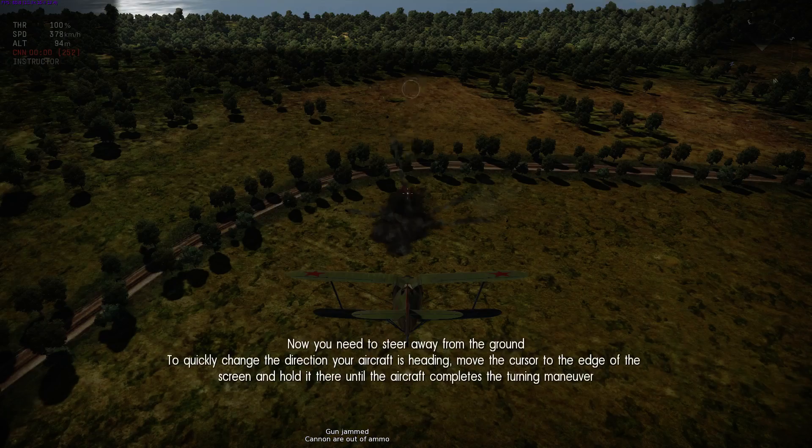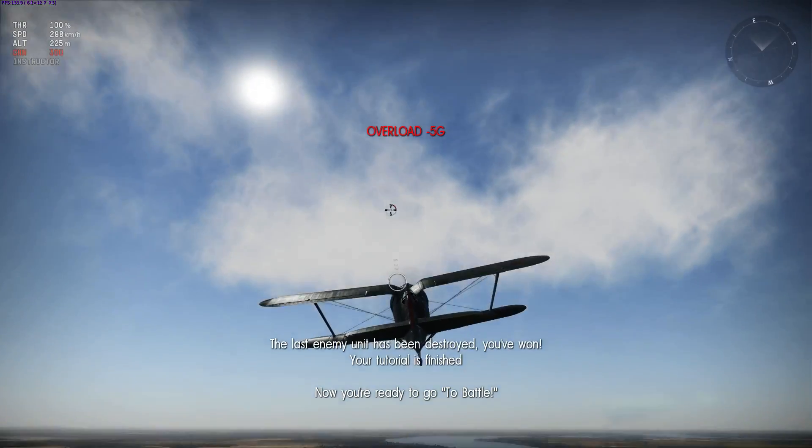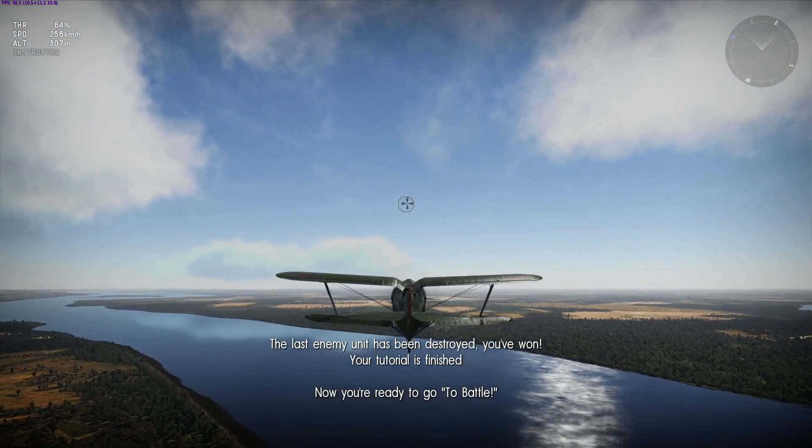Now you need to steer away from the ground to quickly change the direction your aircraft is heading. Gun jammed — what! The last enemy unit is destroyed, we won. Your tutorial is finished, now you are ready for a real battle.